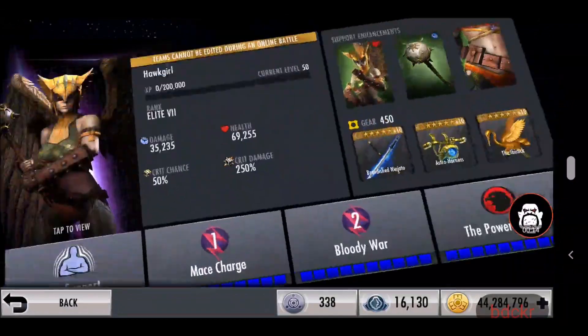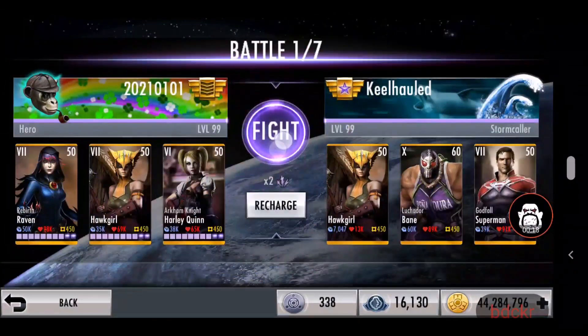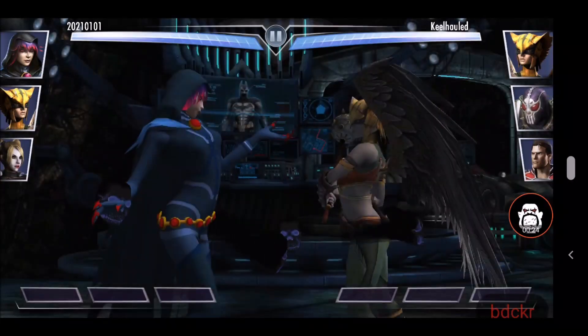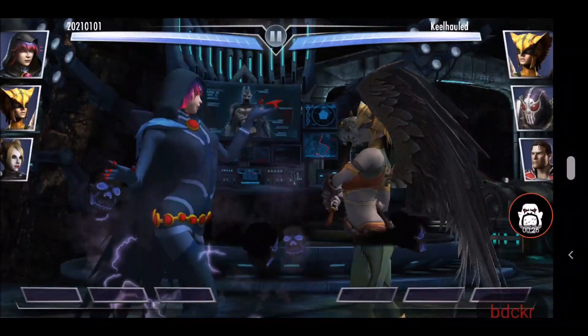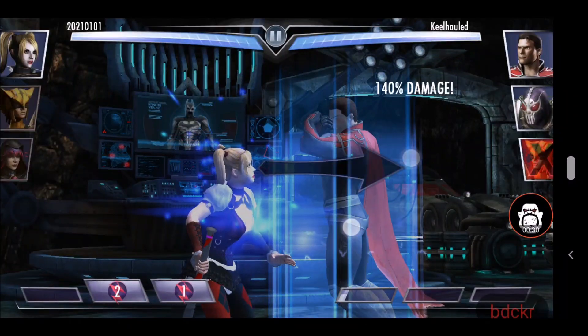Her passive is 'This One's for Mr. J,' which means when the enemy tags in, Harley may perform a surprise attack if she is tagged out. And if the Joker is knocked out on Harley's team, she gains full power. She has 1,100 attack, 1,000 health, and was last available on the 1st of June 2023.